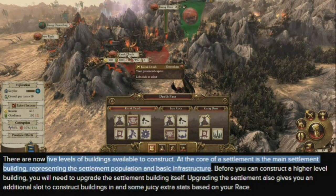As you upgrade the main civic center of your settlement, it unlocks additional slots for buildings. So you need to push forward the central tech tree to unlock more and more of these ancillary buildings.